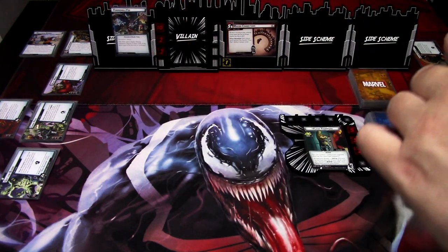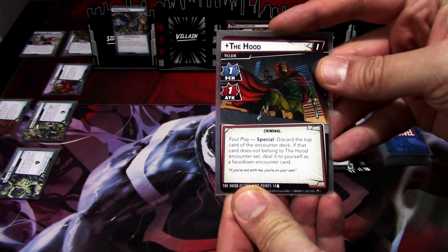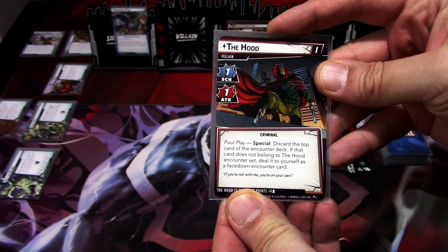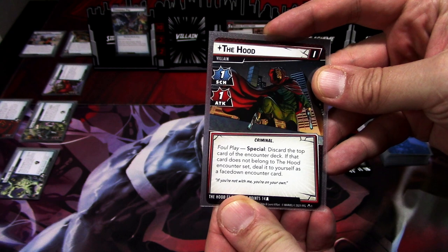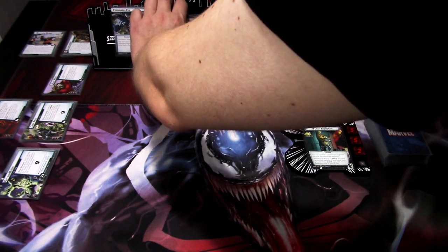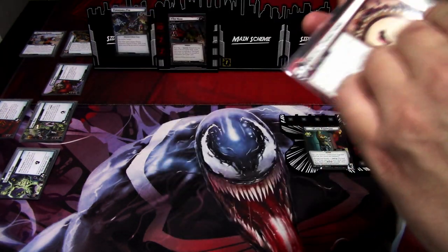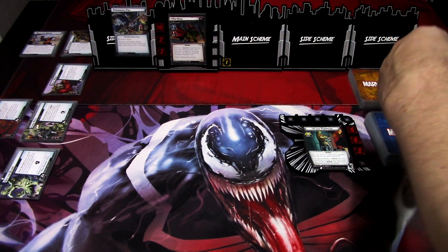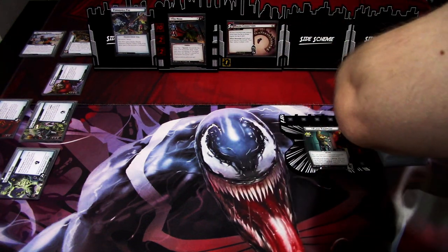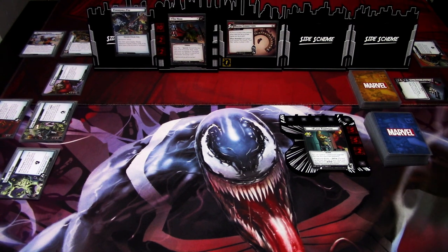Before we start, let me go over the Hood's full play special ability. Special: discard the top card of the encounter deck. If that card does not belong to the Hood encounter set, deal it to yourself as a face-down encounter card. When revealed, each player must resolve the Hood's whole ability in player order. So we do that now — it belongs to the Hood set, so it just gets discarded. We are basically ready to begin.